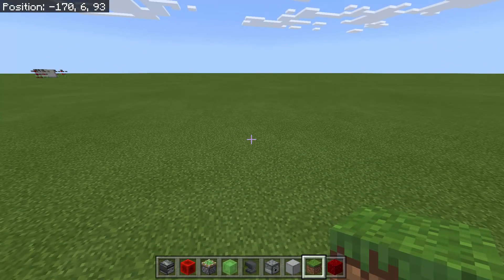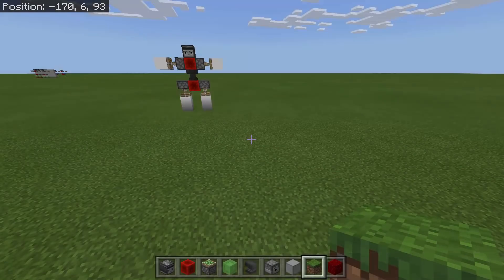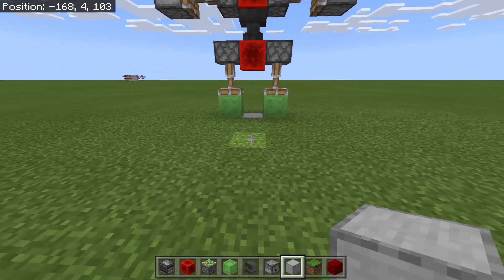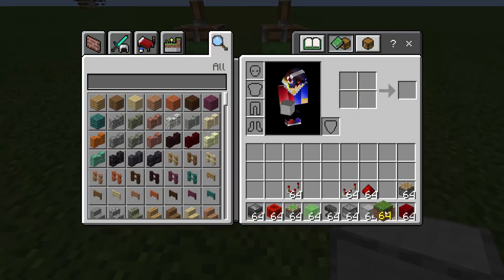We're going to use the clone command. The first pair goes: clone negative 167, 4, 78 to negative 175, 10, 78, going to the destination negative 172, 4, 110. When we enter that, there's the robot! Now put smooth stone here in the middle, dig this part, and get the command block.